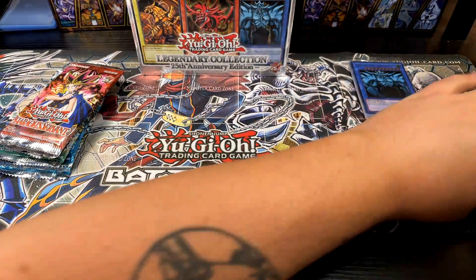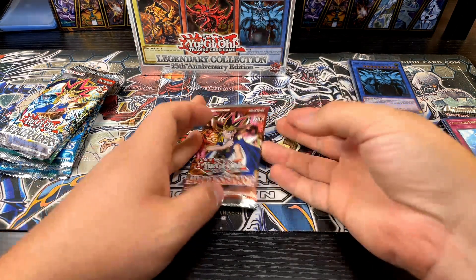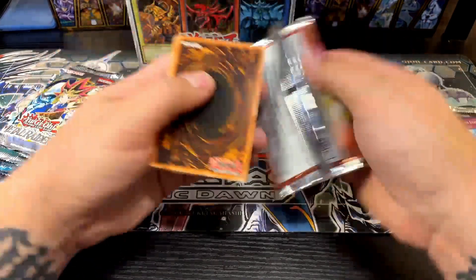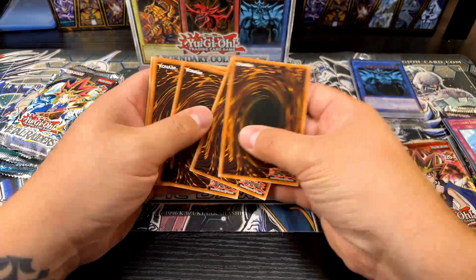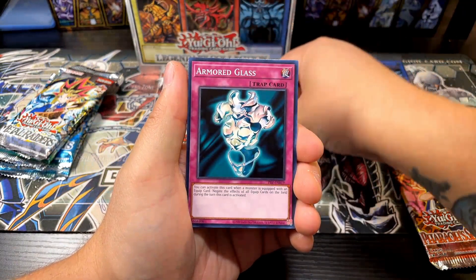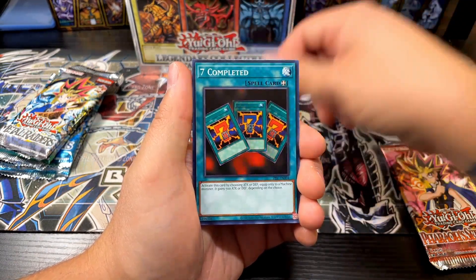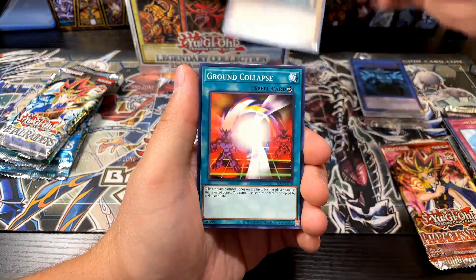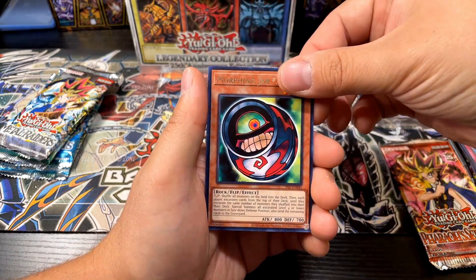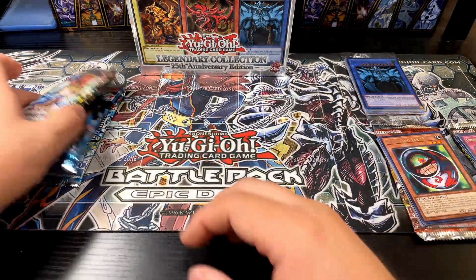Invasion of Chaos is actually the set I have the least of. Next up is Pharaoh's Servant — I have 92% of those cards, so I need eight cards left. Let's hope we can pull those today. I'm only opening two packs of each so I won't get all of them, but one or two would be great. Armored Glass, Regulation of Tribe, Seven Completed, Cyber Falcon, Ground Collapse, Attack and Receive, Morphing Jar Number 2. Not quite what I was looking for, but that's okay.